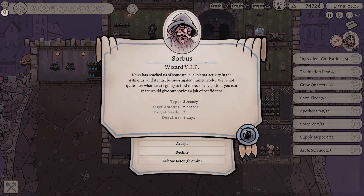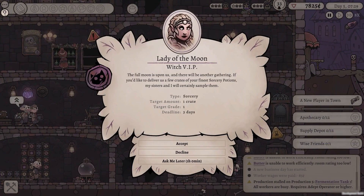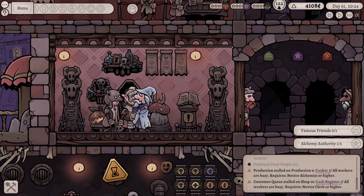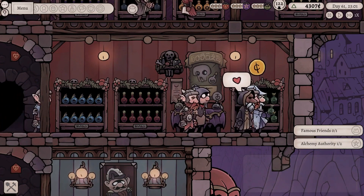And don't forget VIP customers. Even the magical lands have influencers. Be sure to impress them when they pay you a visit, or fulfill special requests to increase your fame.